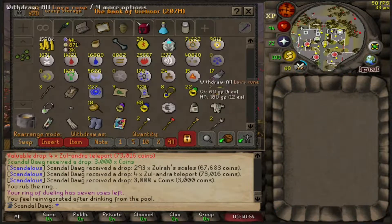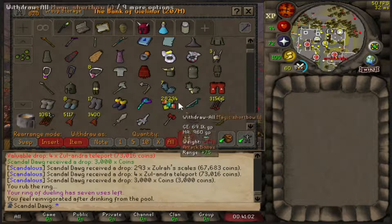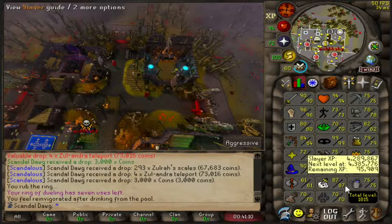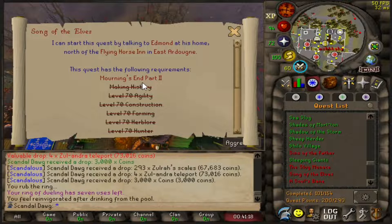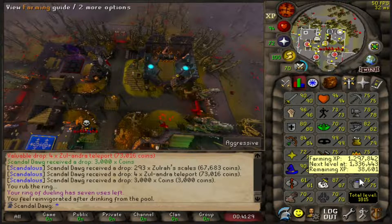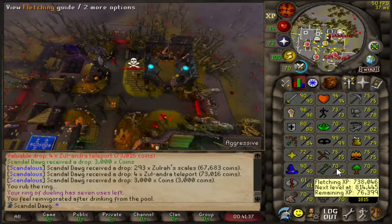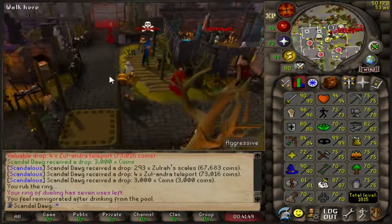Check out the bank value: 207 mil — kind of crazy. We've stacked up 28k Zulrah scales for the blowpipe, pretty nice. Last thing — I ended up getting 70 herblore and 70 hunter, so I've got all the requirements for Song of the Elves. I think I'm going to start next video completing Mourning's End Part 1 and 2, Song of the Elves, and then checking out the area. I've never done the Gauntlet before but I'd kind of like to learn. What do y'all think — should I go for the Gauntlet, keep doing Zulrah, or do more Bandos group stuff? 1815 total level too — that's crazy. Thanks for watching!